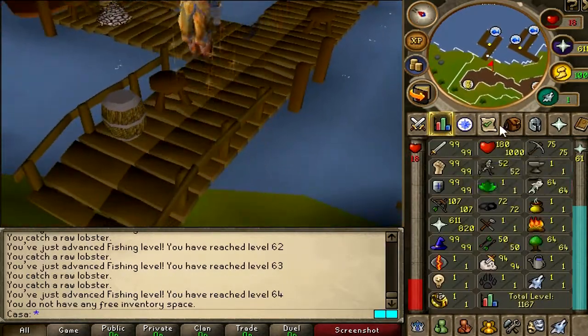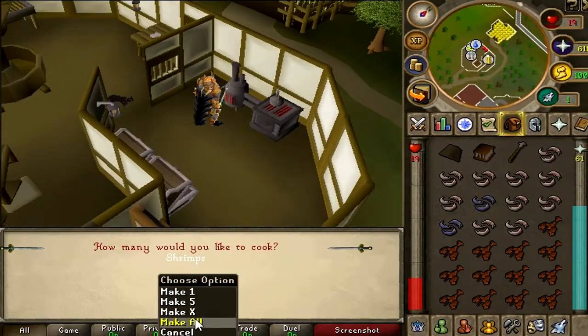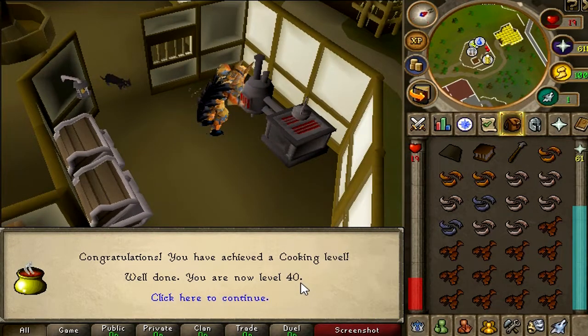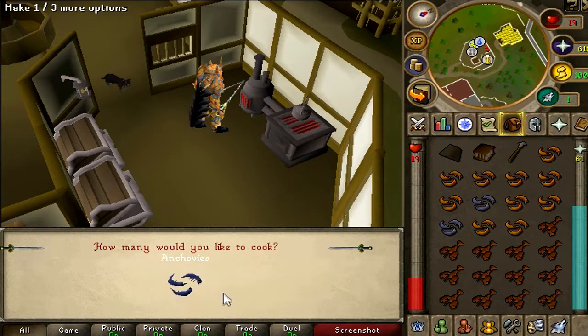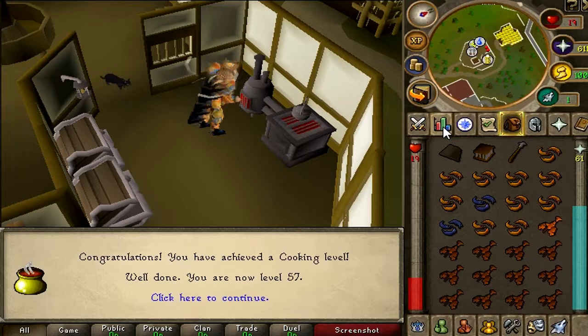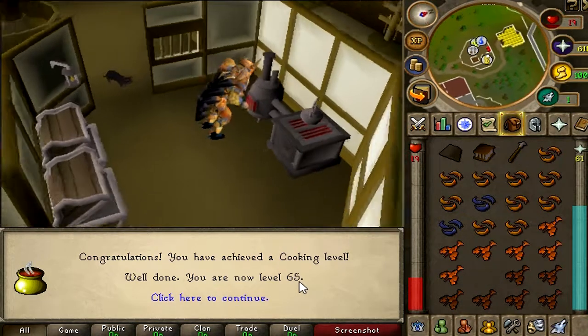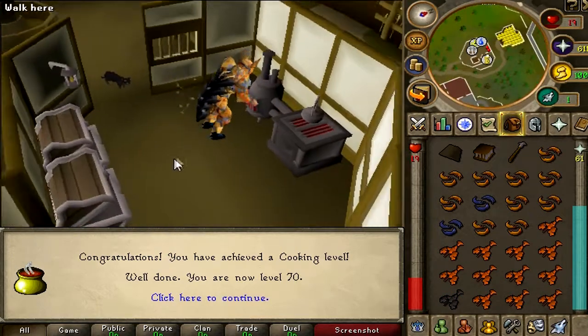Let's go to the cooking skill and cook everything. Here's the stove — let's use all my shrimps on here. Make all. 29 cooking, 36, 40. Such insane XP! 50 cooking achieved, 51, 52. Let's cook my 2 anchovies. Now let's cook all my lobsters: 57 cooking, 59, 61, 63. Mad XP! We burnt one. And 70 cooking achieved.